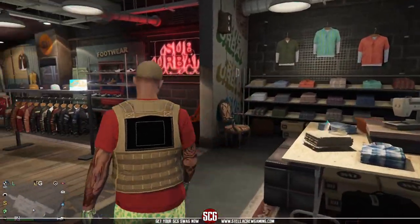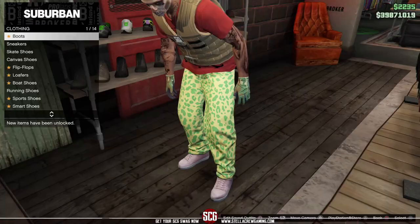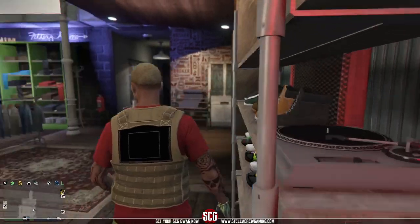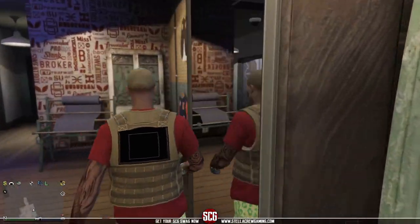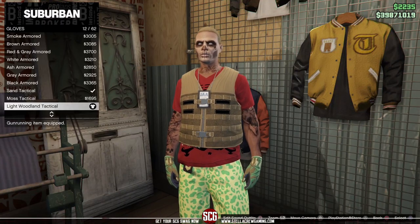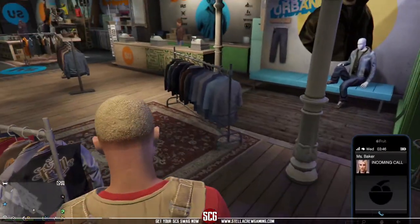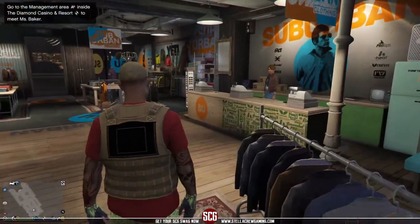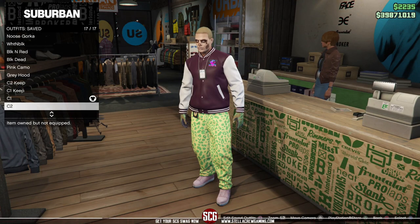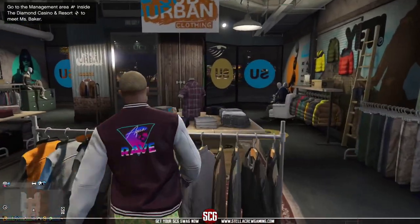Don't pay attention to the pants here — I put on the wrong ones. I'm used to going from female to male, so these spotted pants are not a merge component for the male, but we will change them later in the video. For shoes we're going to put on the pink high-top sneakers, and for gloves the light woodland tactical gloves. You can do these at the very end — all we really need to do is merge torso one and torso two. Our C1 outfit is done.